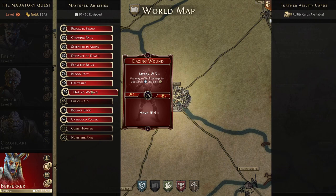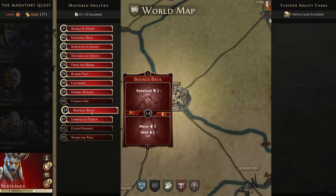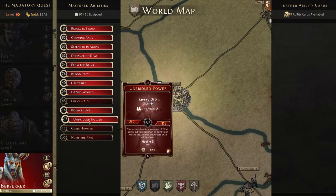The bottom of Cauterize — next four times you're healed add plus two heal — is rarely useful; you'd only consider it if things go very sideways and you need to reach full health. Dazing Wound is attack three; you may suffer two damage to add stun and gain one experience. That's a very strong stun at level one for a reasonable cost. Its bottom is just a solid move four. Bounce Back is taken for its initiative and bottom: move three, heal oneself — a way to mitigate Blood Pact damage once per round.